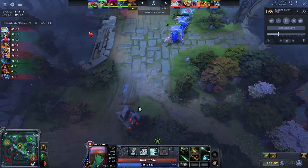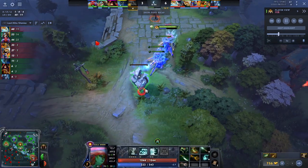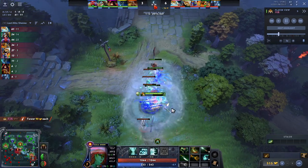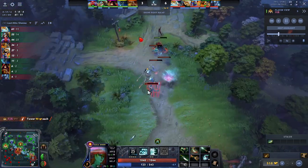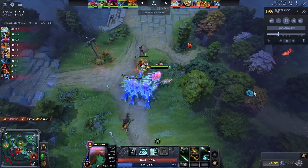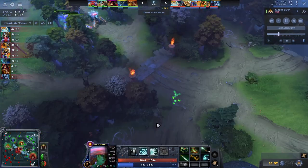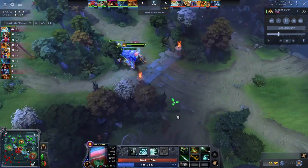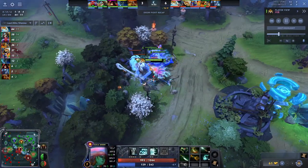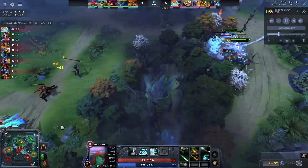You can secure your lane and early game with this hero very, very easily. He already has 61 last hits including that tower at not even nine minutes. This is definitely reliable on this hero. From there on, you're just going to be splitting up the map as much as possible, splitting up your illusions, going to camps and the lanes, and trying to push in the lanes while also farming as much as possible.